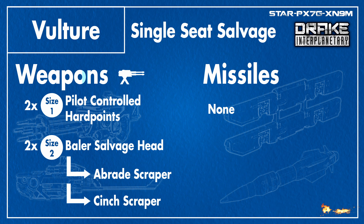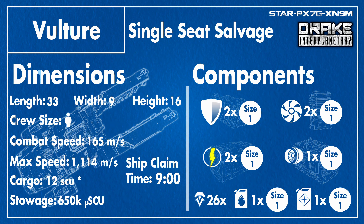Some players have bought the trawler salvaging heads from the Reclaimer, since those can scrape faster and in larger areas, but I have not tried this myself and it could be phased out in the future. The Vulture does not come equipped with any missiles. The ship dimensions are 33 meters in length, 9 meters across its beam and width, and 16 meters in height due to having two decks — the cockpit and living deck on top, and a cargo deck on the bottom. Crew size is 1, but someone can tag along and sit in the bed to handle cargo while you salvage.